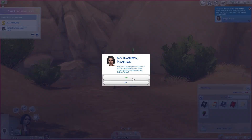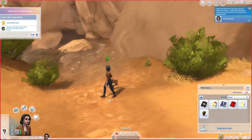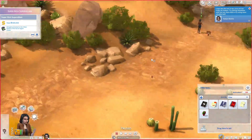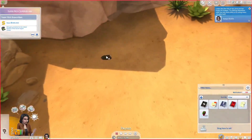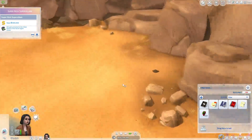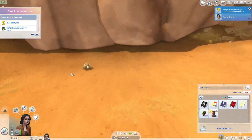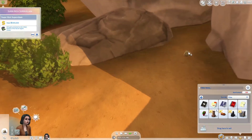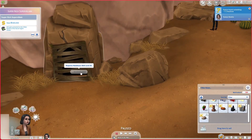Oh no, she hates fishing! Maybe I need to invest in buying the voodoo doll if I want to use it. I might let her fish anyway, but she can also find them by digging — maybe she heard they're buried somewhere, so that's why she's looking for them without spending money. I'm just going to let her dig everything up and we'll see if she finds one.